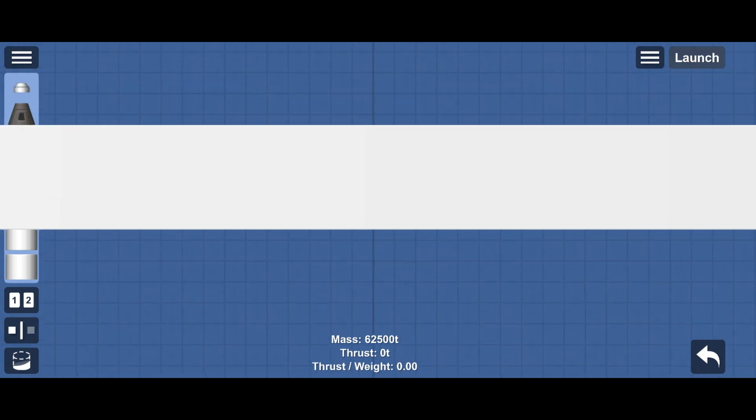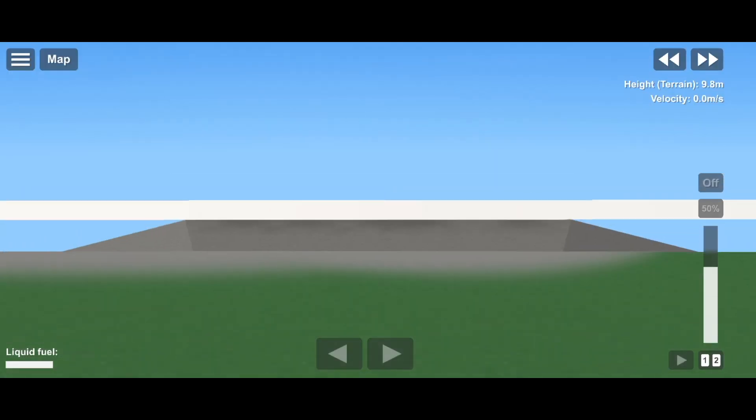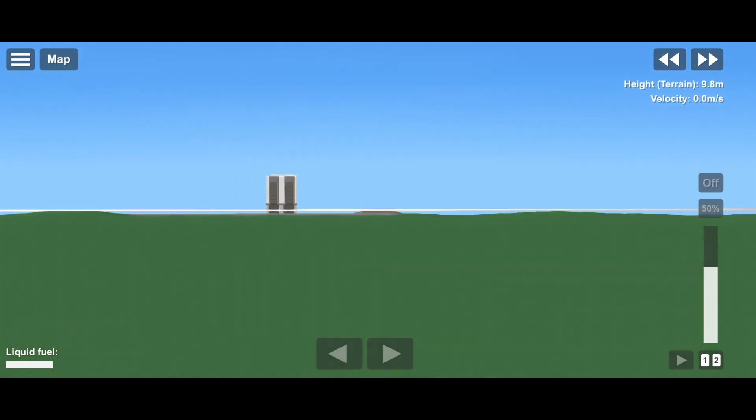Five thousand meters — that should do it, right? Oh yeah, the VAB is just not able to contain that. Oh, five thousand meters is that long? Okay, apparently you have an edge. It is not bigger than the sun.